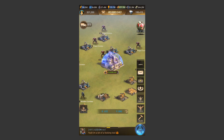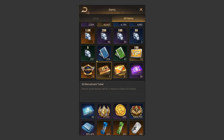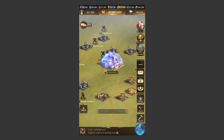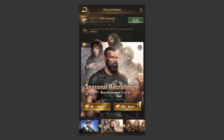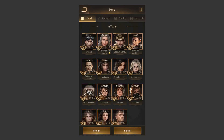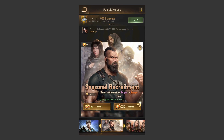Tip number one is to save, save, save. You want to save everything — your super recruitment tickets, your season recruitment tickets if you have them, and your hero tokens. The reason I'm suggesting you save is there are certain times when seasonal recruitment pools come up. For example, we currently have one with seven Season X heroes in a pool and three orange heroes, so a total of ten orange heroes in one pool.